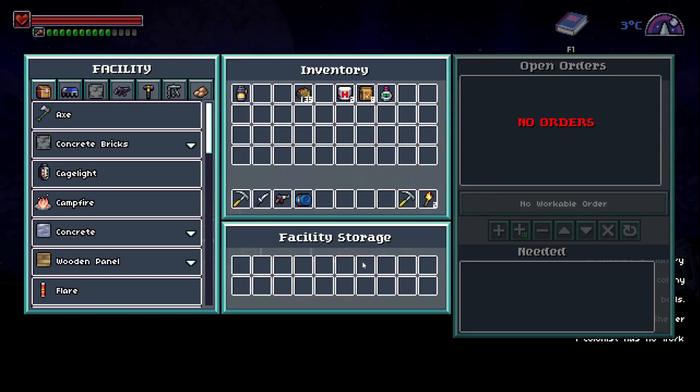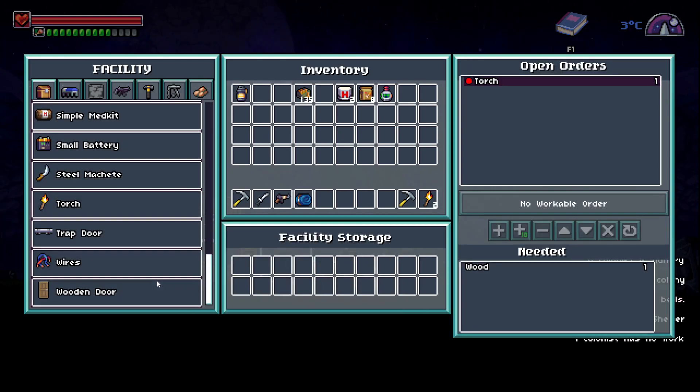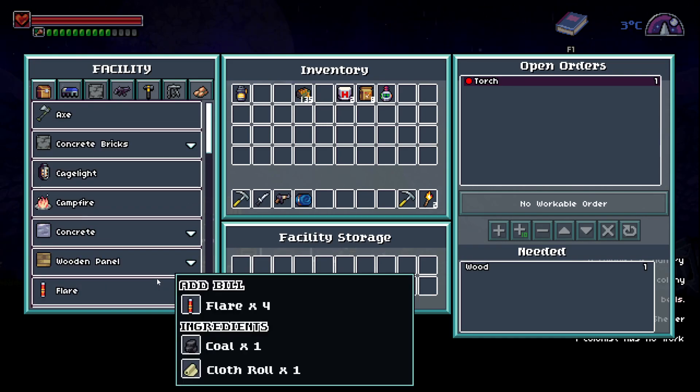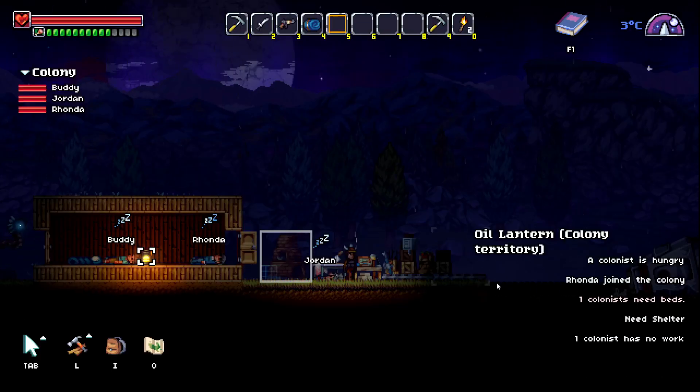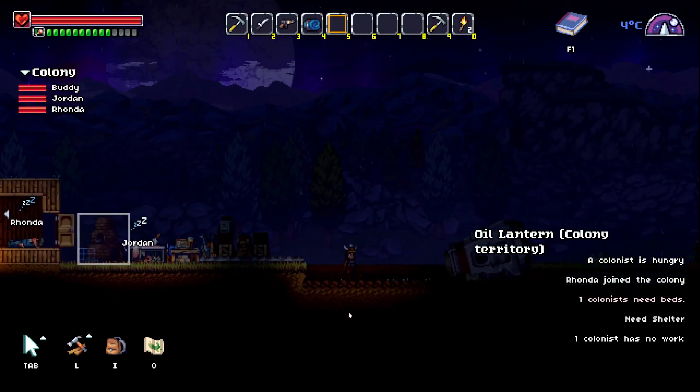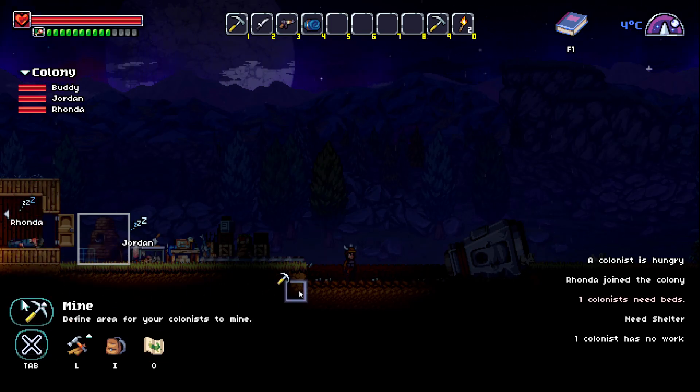All right, so you need that. I don't know why it always wants me to do a torch. So we'll craft a torch. Got all that. All right. We're going to — come on, landed that.